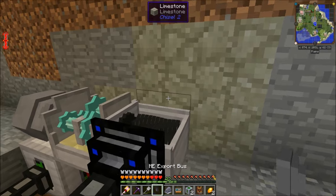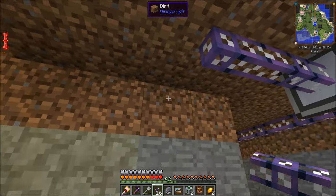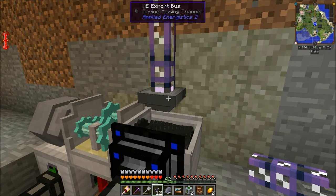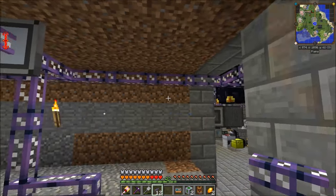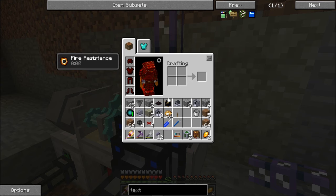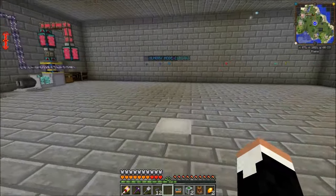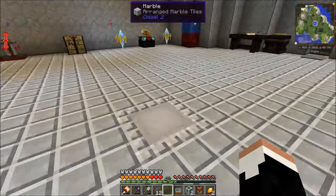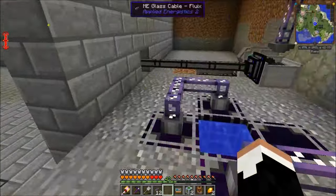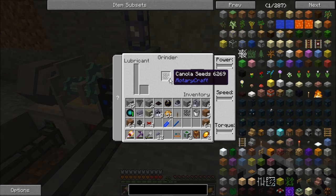On top of this we're going to do an export bus, which is going to be wired into this P2P tunnel. That's everything we need to get this thing running. We just need some canola seeds in there to start pumping them in. Remember I had 6,800 canola at the beginning of this video? I now have 9,000. Canola seeds in the export bus will start pulling them out and putting them into the grinder, but it's going to do it super, super slow. We need more.